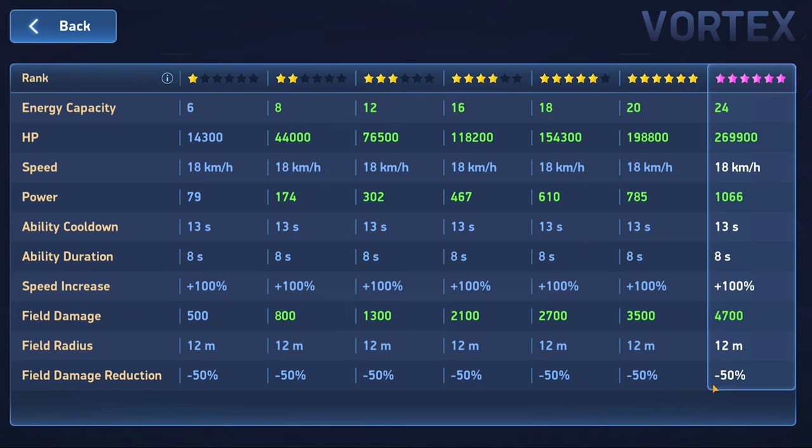The field damage reduction is minus 50%. He gets a massive speed boost, and he himself and anyone in his field as a teammate gets a 50% damage reduction. This is flat across all levels — it doesn't even change no matter what level you get him at. So it's an insanely powerful ability.